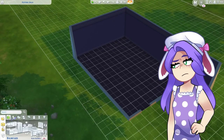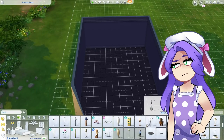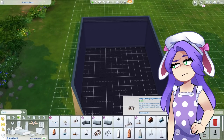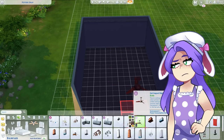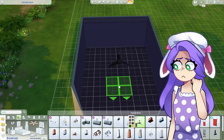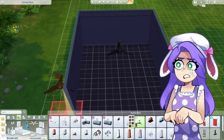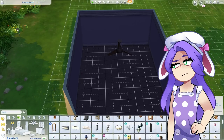I want to grab some lights to put in here so we can see what we're doing. Actually, I have a ceiling fan — is there ceiling fans in the Sims? Oh, there's this one. It doesn't look too far off. Does it have lights on it though? I don't think it has any lights on it, so maybe I could place a light in there somewhere.